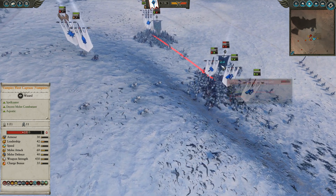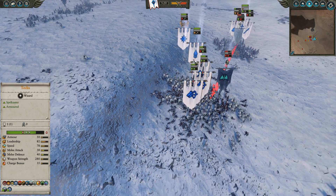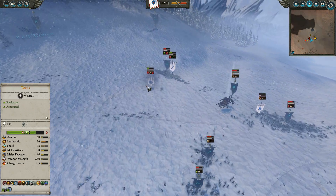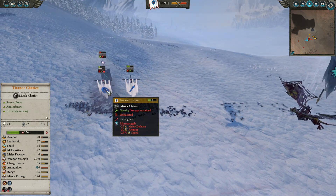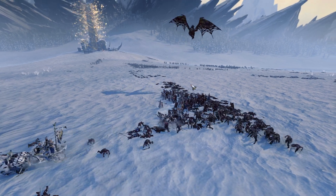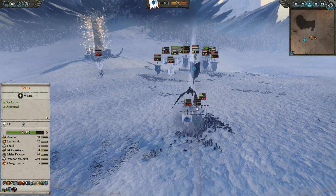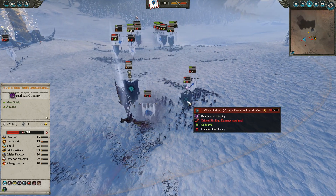Very nice rear charge here from these Reavers — going to get in and get a full surround on the Fleet Captain so that she can't escape. Then the characters come over to try and do some damage to finish her off. Meanwhile, the Tyrannach Chariots have just about picked up an XP Chevron. They are going to get Horn Swaggled here, and because of the debuffs to their speed especially, Harkon will probably be able to catch them. They've definitely gotten some good damage done already — nice little rear charge there on the Tide of Skilled.